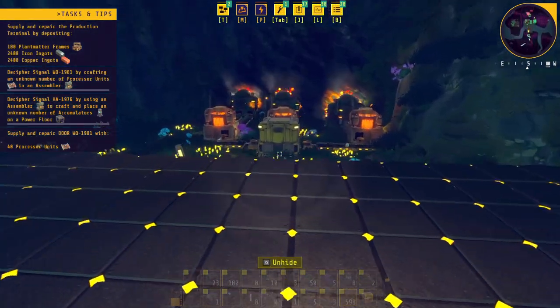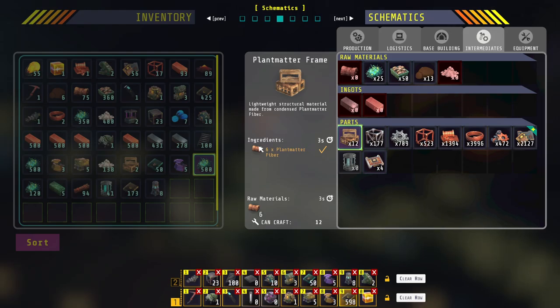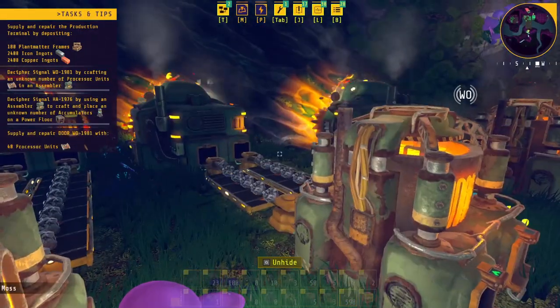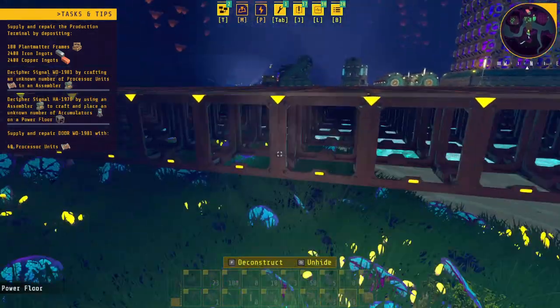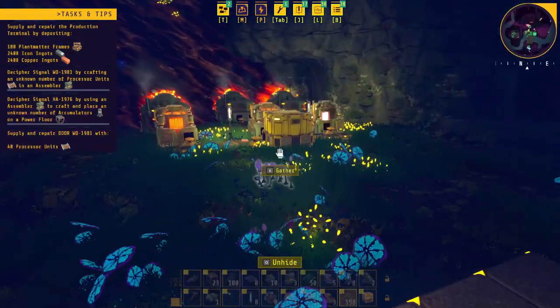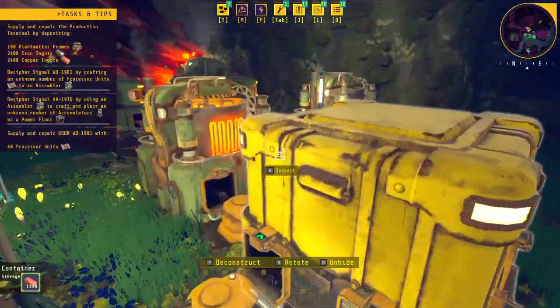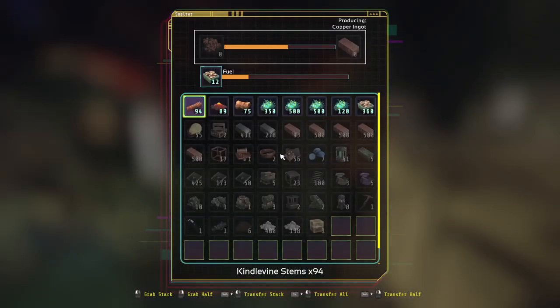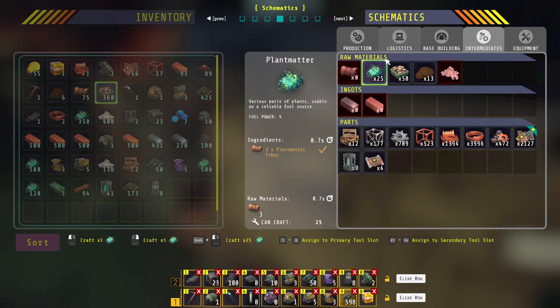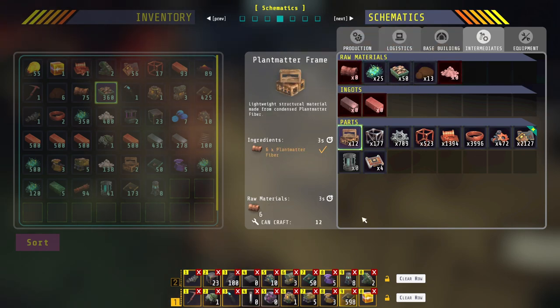I don't have much for fuel at the moment but I've been using the biofuel bricks and they seem to be holding up for a fair bit. This is actually the wrong area — plant matter, not biomass. The copper over here is going to be important because that's what we need a lot of. The biofuel bricks are in there and holding up, but I might have to look at automating this. This can actually be made from plant matter fiber, which gets made from the thresher, which gets made from kindle vine seeds.